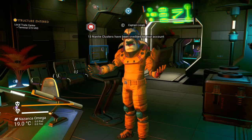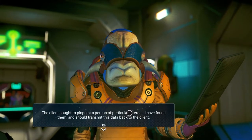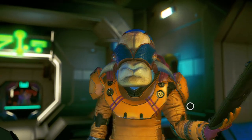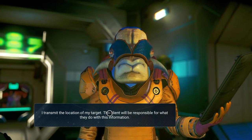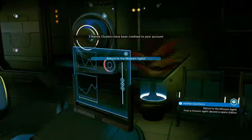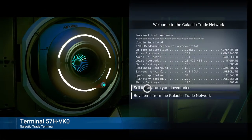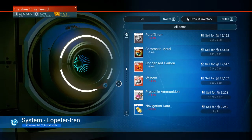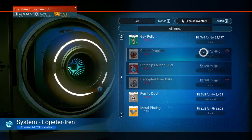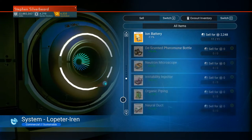I'm just going to grab that. Talking to the NPC — client sought to pinpoint a person of particular interest, I have found them, they should transmit the data to the client. Transmit location. Return to mission agent — we'll do that. Selling off some more junk — I can't lug it all around. Selling the Vakene effigy, the Gek relic, and microprocessors.